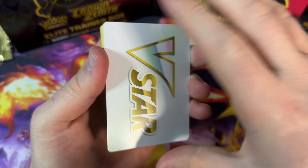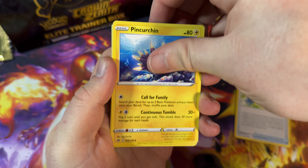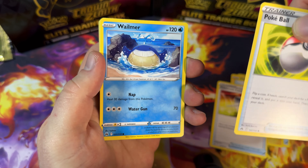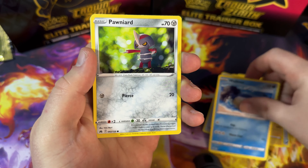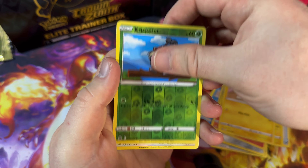On to the second set of 10 — this is packs 31 to 40. There is a way that this right-hand side 10 can beat the left-hand side 10, but there's going to need to be at least two gold cards or the Mewtwo card we're looking for for that to happen.